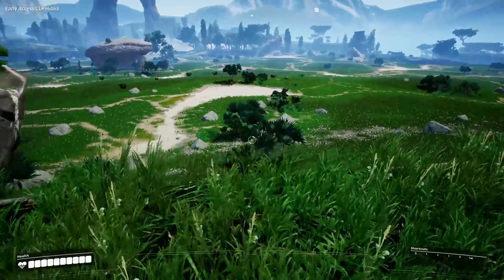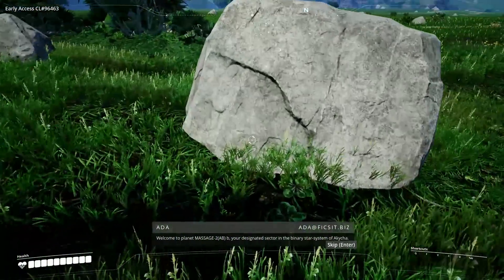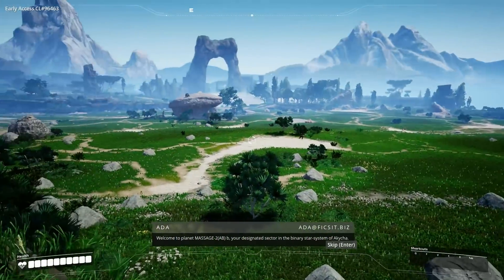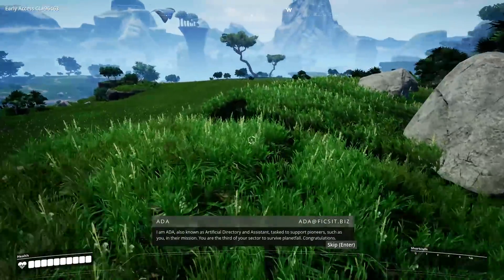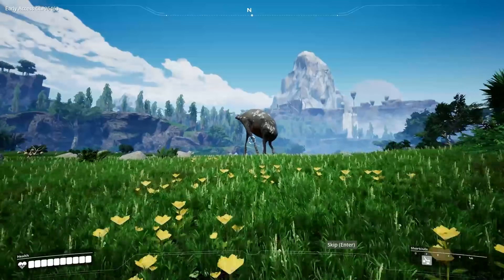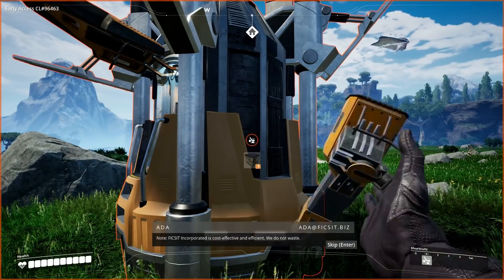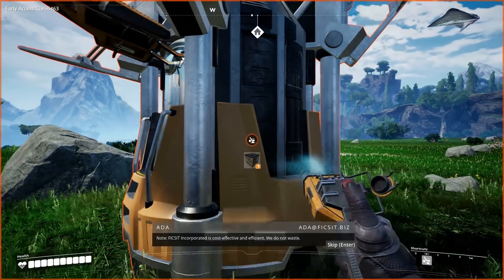Well, this is quite pretty. It's one of those ones where the individual textures aren't much, but it has a nice effect overall. I am Ada - also known as Ada. Not to be confused with Impa. I'm going to call you a Mega Elcor. Please dismantle the drop - Fix It Incorporated is cost effective and efficient. We do not waste.